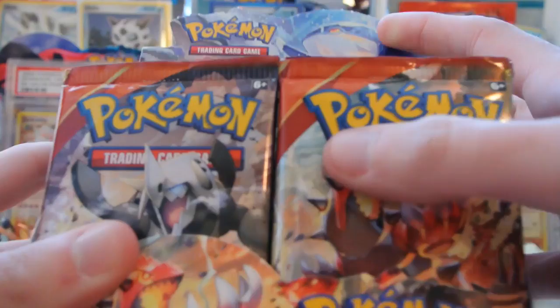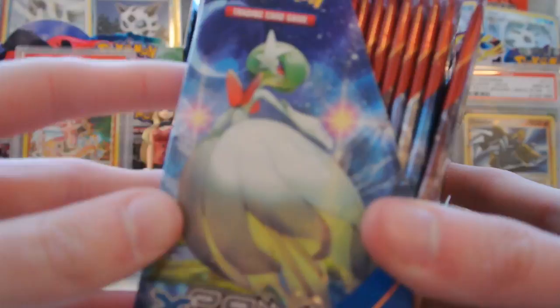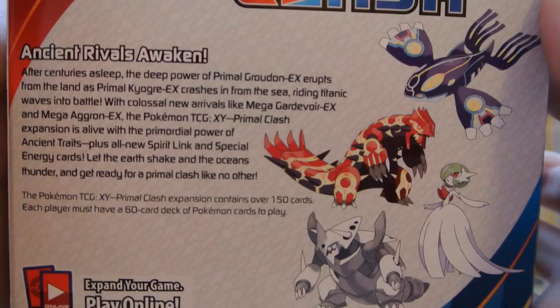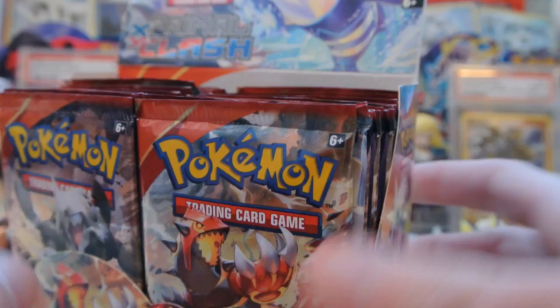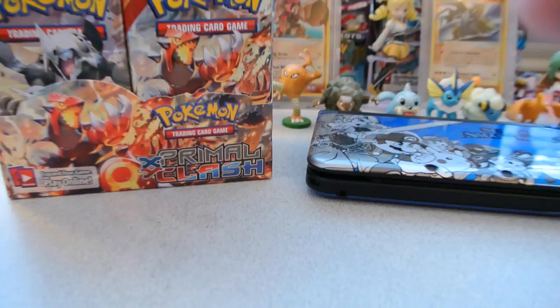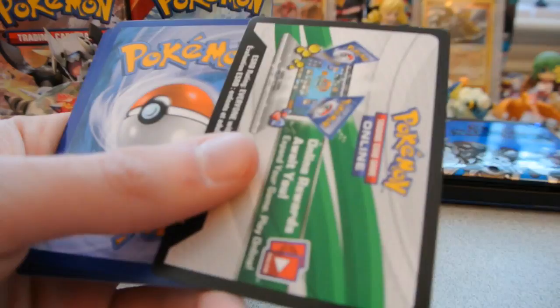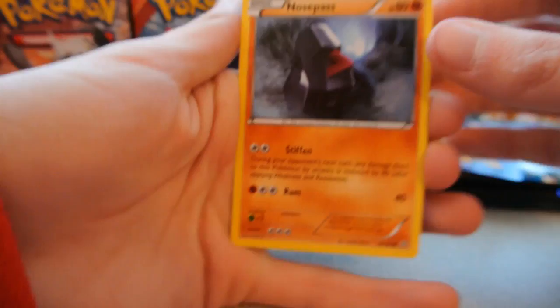Here's the box unsealed. You have Primal Kyogre on top, Primal Groudon on the bottom, Mega Gardevoir and Mega Aggron on the sides, and Ken Sugimori artwork of the four Pokémon on the packs. I'm starting from the right side. Spoiler alert: my first box had only two Ultra Rares — one Full Art EX and one Regular EX — so hopefully this one has better pulls, even though that first box was free from Poke Collection.